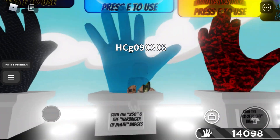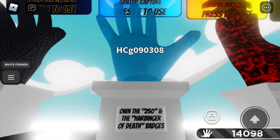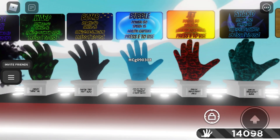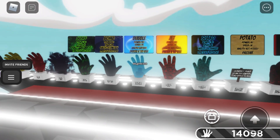The Bubble glove — I don't have this one. You have to own both the 250 badge and the Harbinger of Death badge. To get the 250 badge you have to use the kill streak and get to 250. To get the Harbinger of Death badge you have to make sure 10 people die from your Reaper.